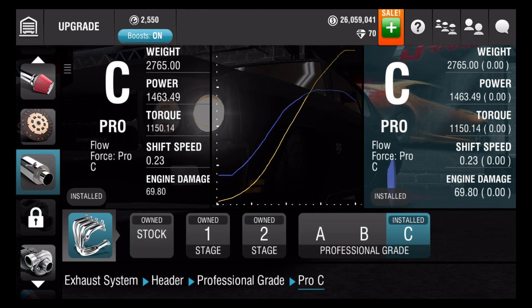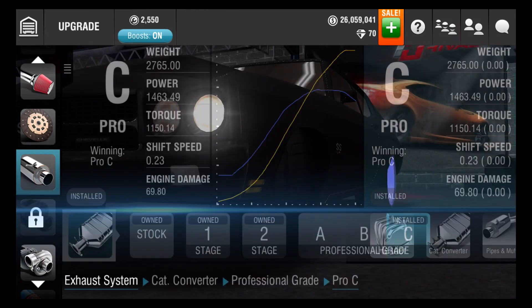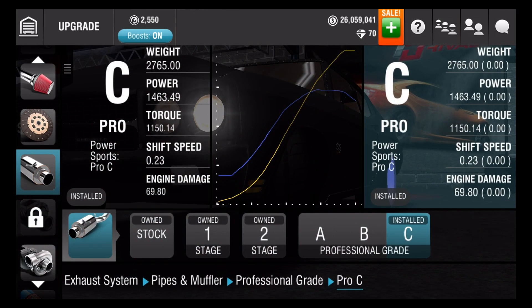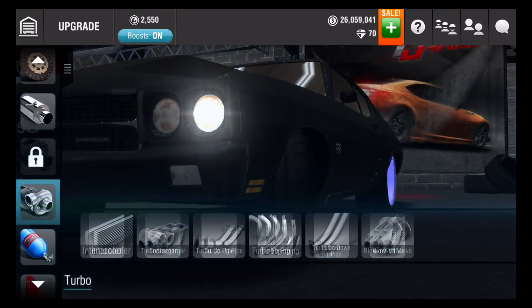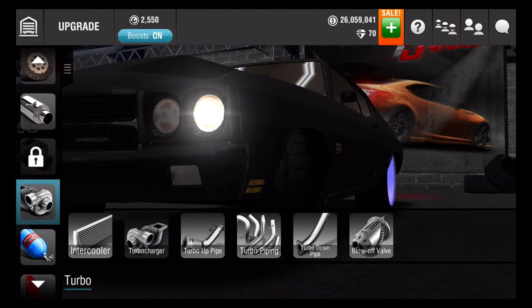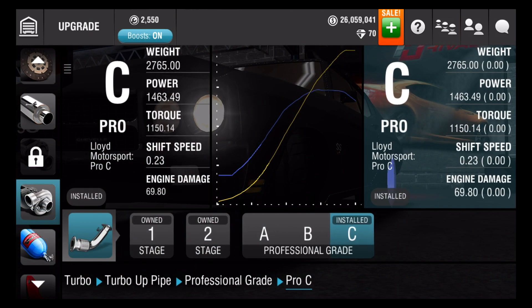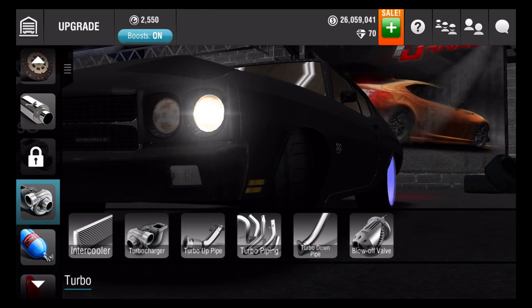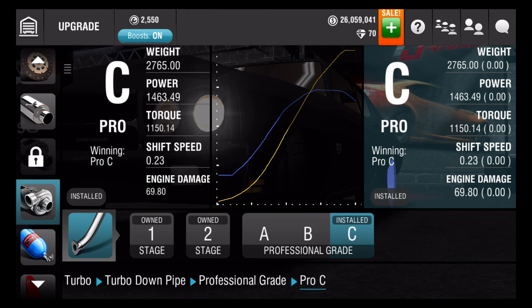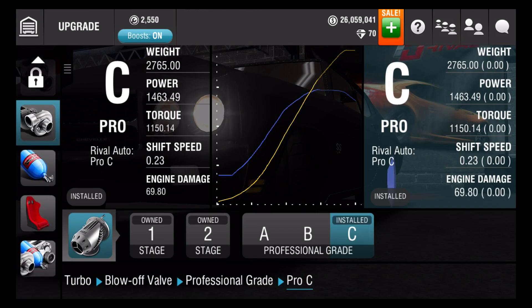And then the exhaust system: header — C, catalytic converter — C, turbo up pipe — C, turbo piping — C, turbo down pipe — C, and blow off valve — also C.